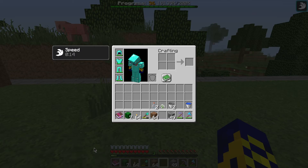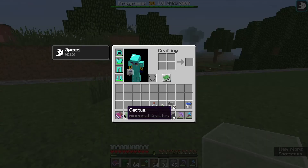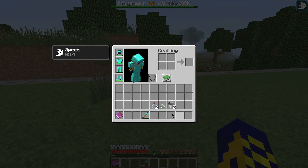Extremely useful — just press and hold Control and Q. Easy to understand. Also, in the same way you can easily clear all your inventory.